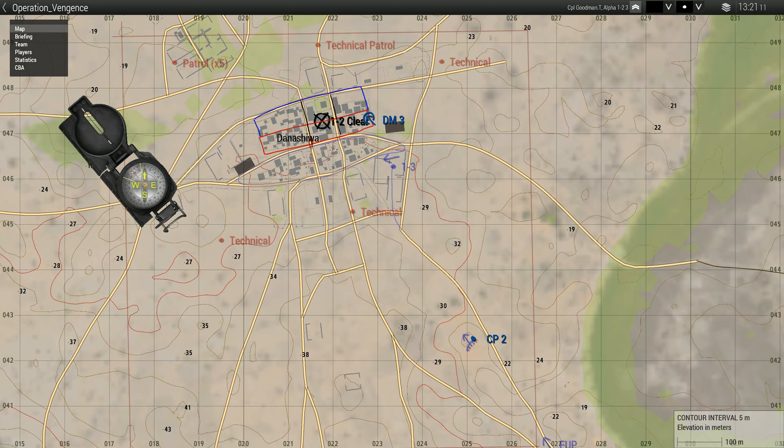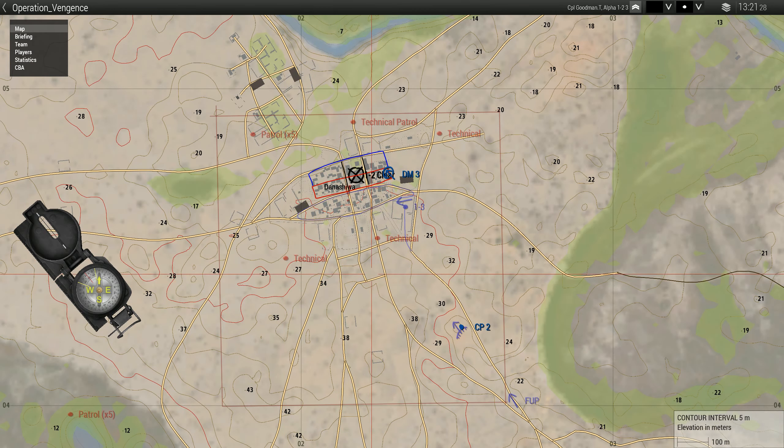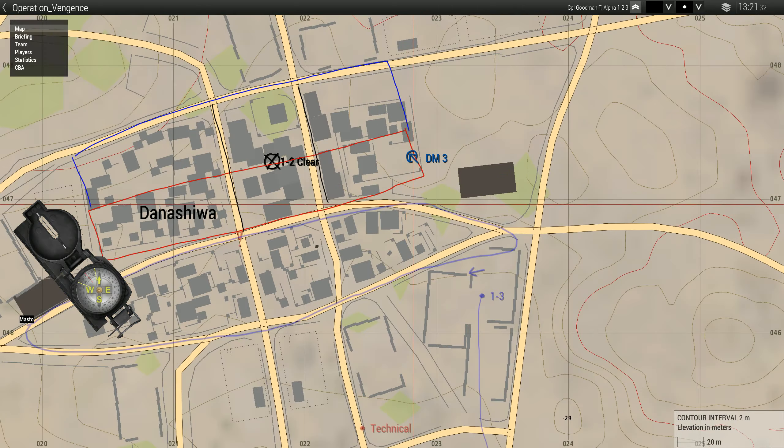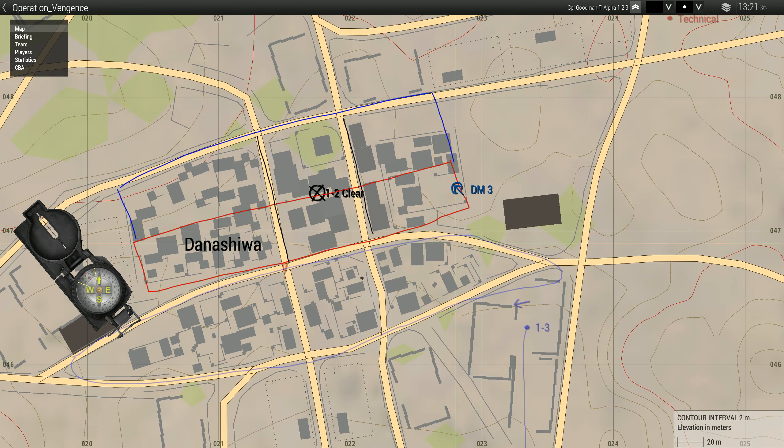We'll dismount at the FUP and move up to CP2 on foot. The idea is we want to have another look at the town, same as the first objective — see if we can knock out a few technicals before we actually push in. I expect this town to be a little bit more intense, so we're not going to move in until we're absolutely sure it's okay. Dismount 3 is marked inside a compound — that's where we'll be heading from CP2.